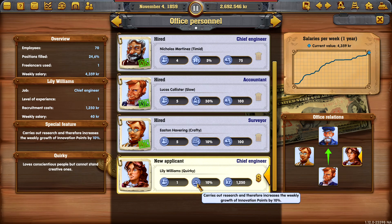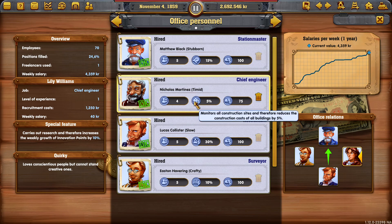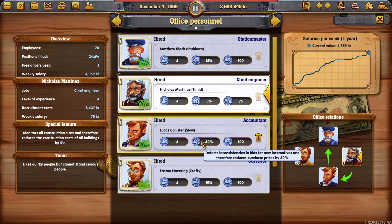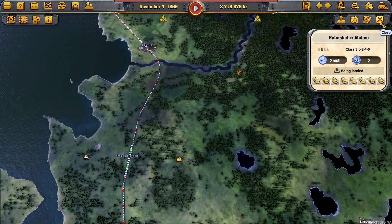Chief engineer carries out research and therefore increases the weekly growth of innovation points by 10%. Well, we don't really need to worry about a 5% reduction in that — we should really earn lots. Depends doesn't it? He drops one of the liked things — oh, is that worth it? I think that's a tough call. Maybe we'll just stick with the reduction there. He makes that guy happy — who are you? He reduces new loco prices. Do you know what? We'll leave it — it's fine, we'll leave it as is.